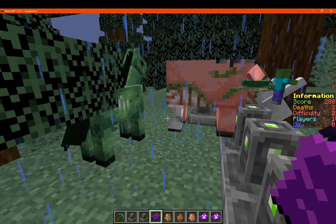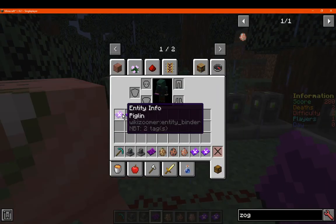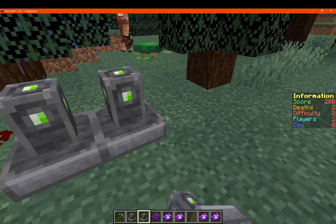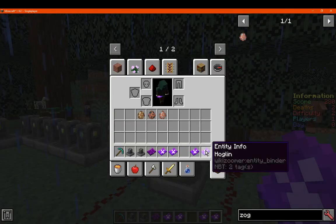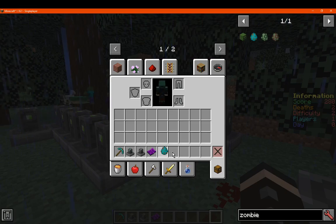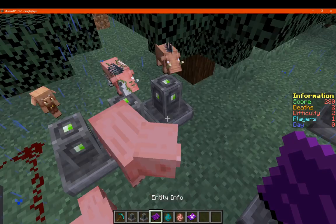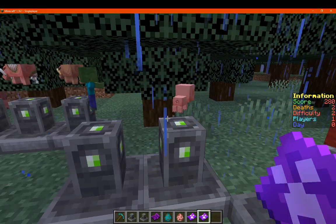We can get a baby piglin — yes we can. So piglins work, and baby piglins do count. Can we get baby zombies and such? Testing baby animals to see if they can also be presented — and they can as well. That's good to know.